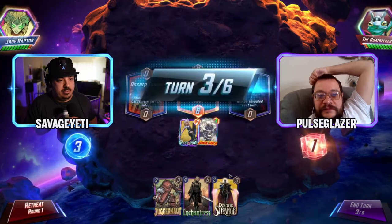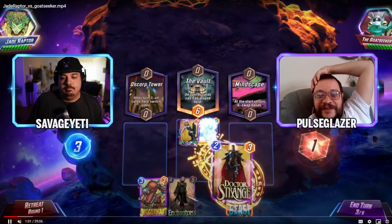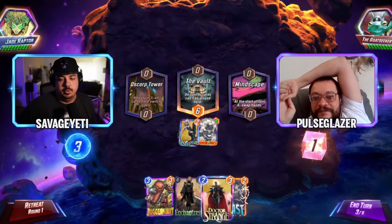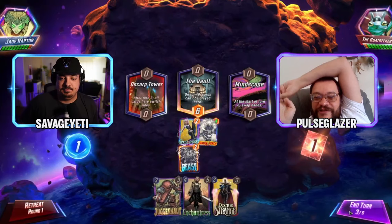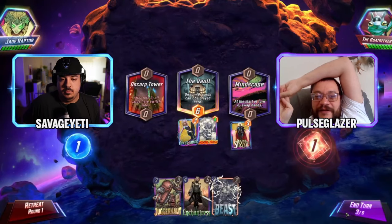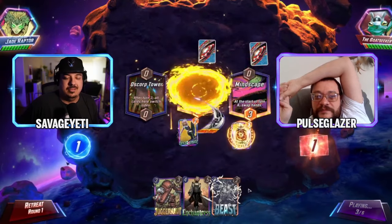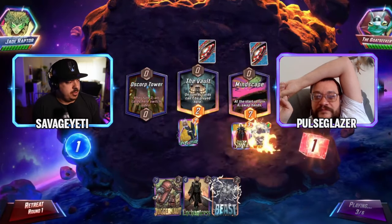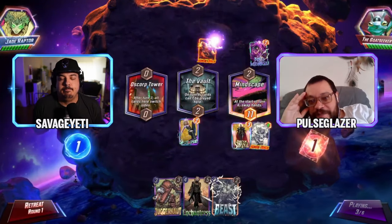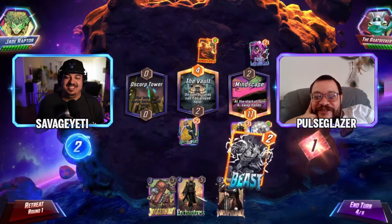Both games today have interesting lists. There's a Doctor Strange on board and we're likely to Beast that back. The discussion is whether to play Beast first — the logic being you want Ghost Spider back, but the deck is also running Falcon so you can get Ghost Spider back later. Then a Human Torch on Human Torch appears — possibly a move mirror.